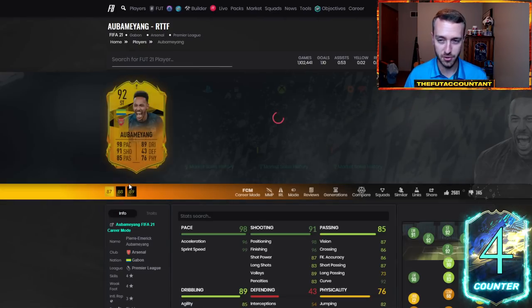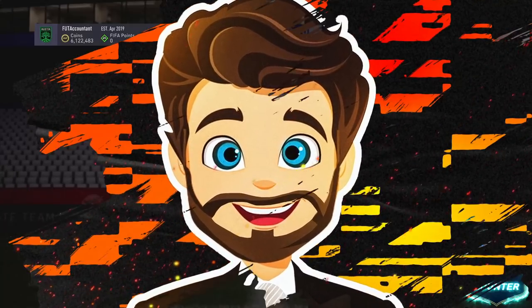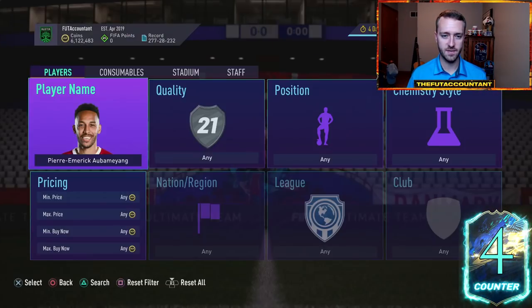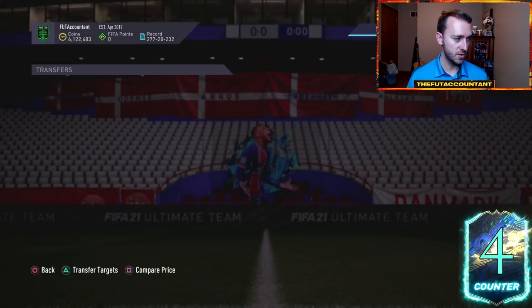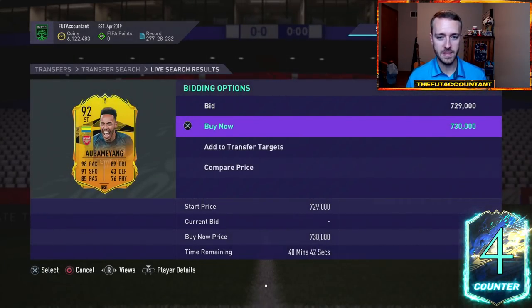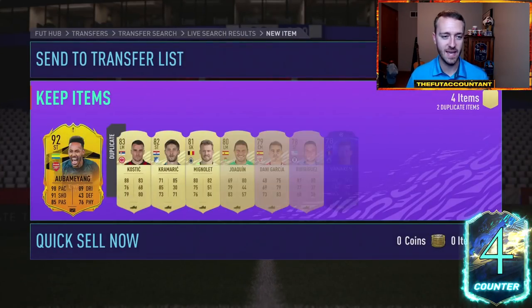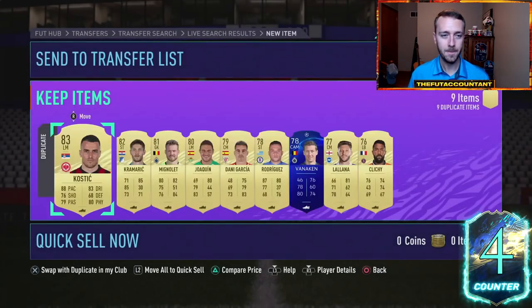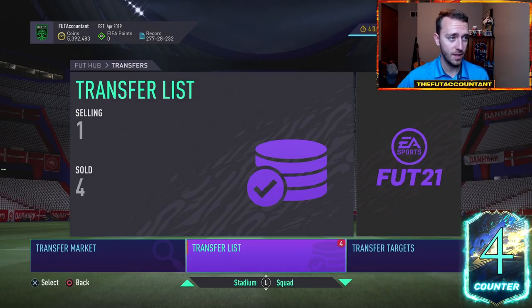This Aubameyang at 730,000 coins interests me — that's a huge undercut. Is this Aubameyang actually sitting on the market at 730? Because if it is, I'm going to get involved — this is a card I'm interested in for later this week. Arsenal are playing and he's sitting there at 730. Let me double-check he hasn't been that price all day. He really hasn't — 730 has been pretty low. I'm going to go pick this up, because this guy's probably going to be towards 800k as we get towards that game, since we have Champions League and Europa League second legs coming later this week.